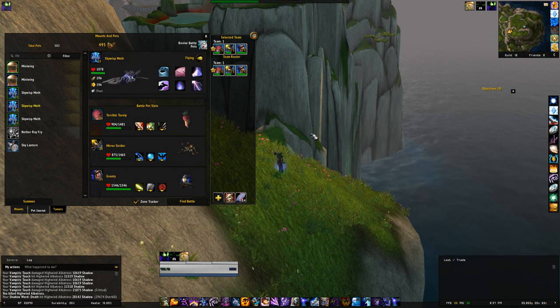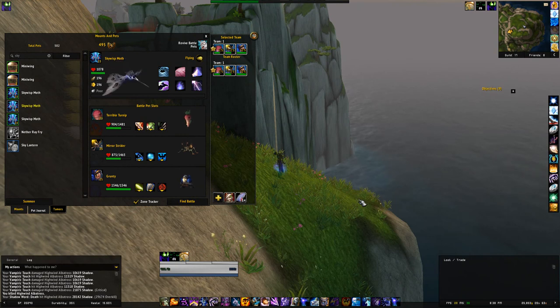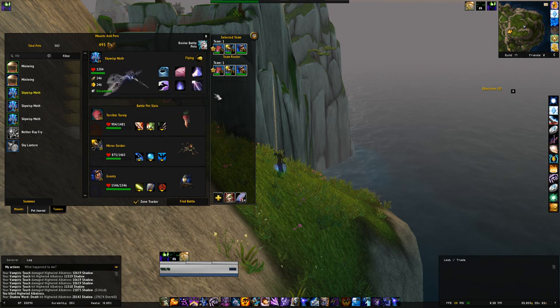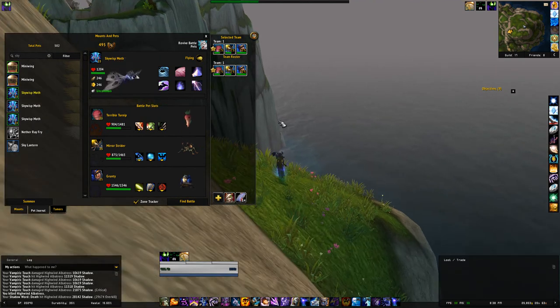When you are up here I suggest that you catch all of the Skywisp Moths that are there, or at least try to see if you can get a good breed. The available breeds are Health Speed, Power Speed, and Balance Balance. Personally I think that Power Speed is the best one. I actually got lucky and got one here, so I need to upgrade it with a pet stone and then create a Moth team — that is my plan.